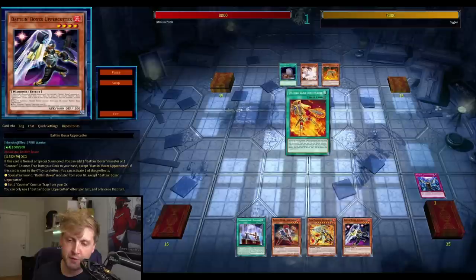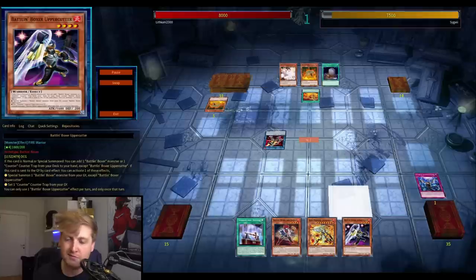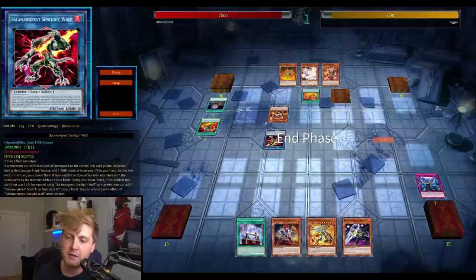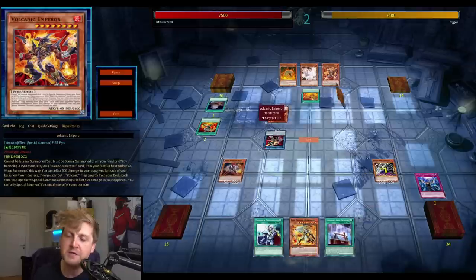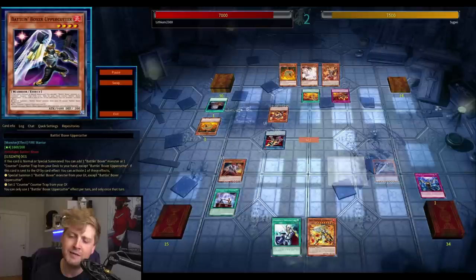The last match is going against Volcanics, who also got new support. The problem is if their normal summon gets Ash'd or Failure'd, it's very hard for pure Volcanics to come back with the current support. Sunlight Wolf plus the boss is okay — potential hand traps. We know one of them is Shell, so one unknown card. Sunlight Wolf gets back one of the level 3 Volcanics — Trooper, I believe — but it's a monster negation that doesn't destroy, which is a small bummer.